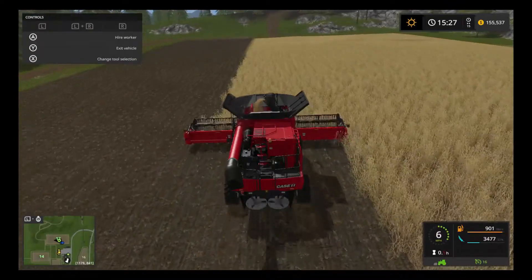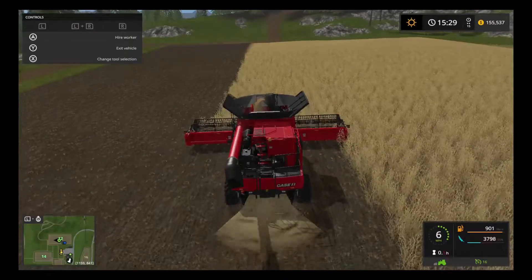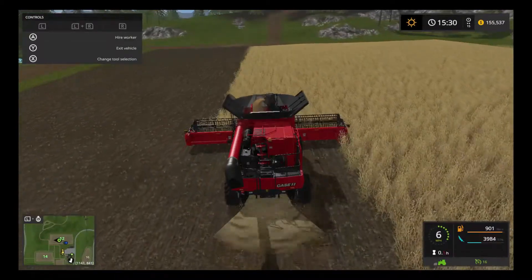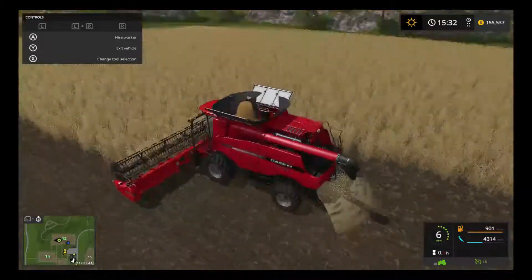I would really hope that if someone knows what that wheel is - the wheel I'm thinking about ordering is the Thrustmaster Ferrari, not the Italia edition but the lower one. It's about $150, or $100 to $150 depending where you order it from.